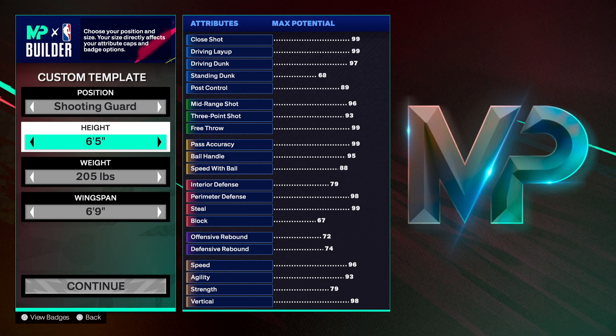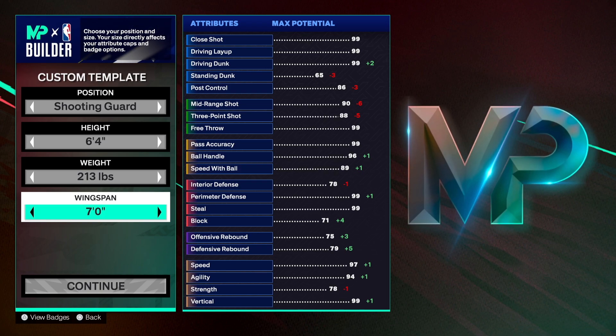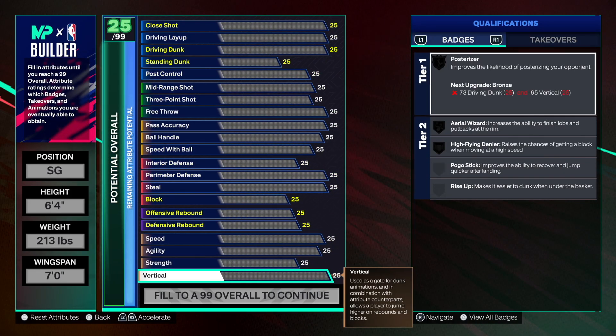You want to go six-four, put the weight to 113, then go with a seven-foot wingspan — I decided to max out the wingspan. It's going to help us be better on-ball defenders and better at passing lane steals.